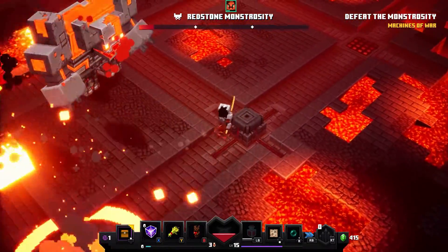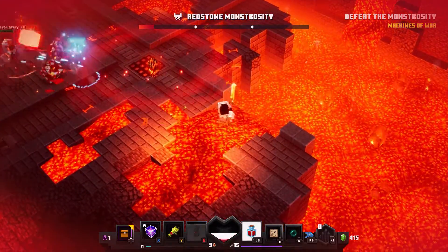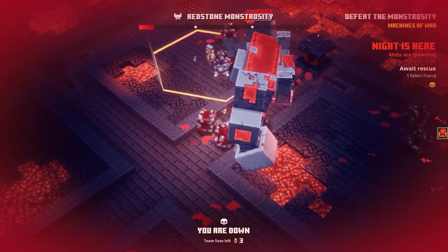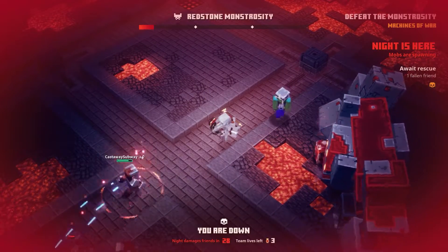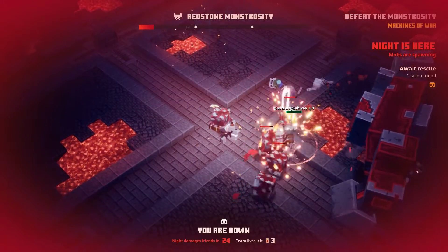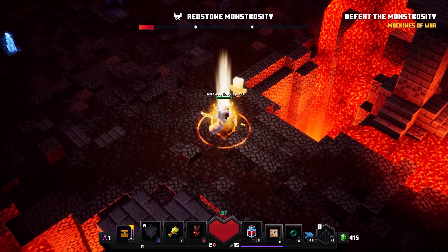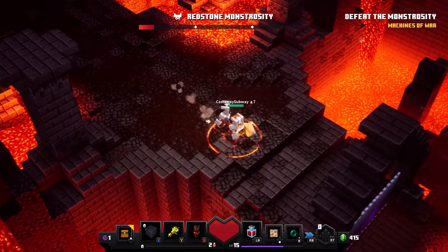I'm just going to keep activating these things here and hoping that — whoa, that's not good. I am caught in lava! I was literally just caught in lava. That was unpleasant. Where am I? I seem to be dead. Oh no — you can do it. We've got another shot here and we've got him against the ropes. Wow, that was unpleasant.